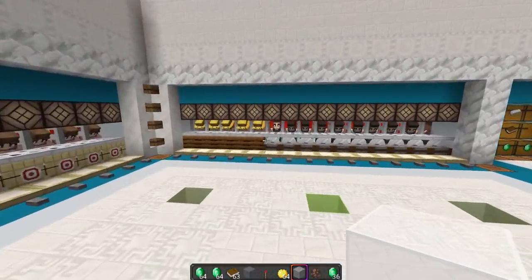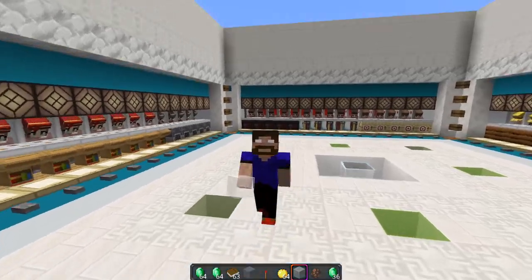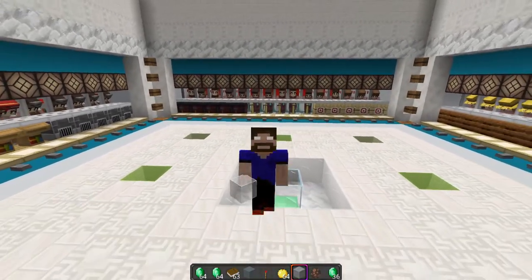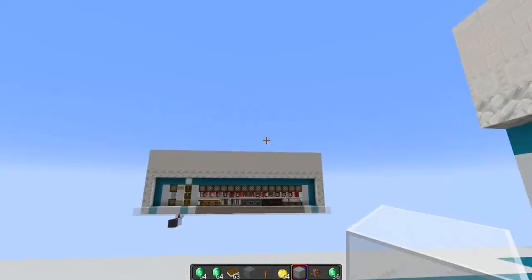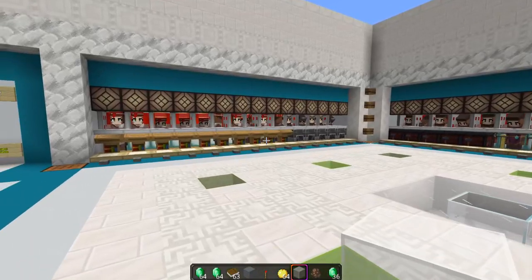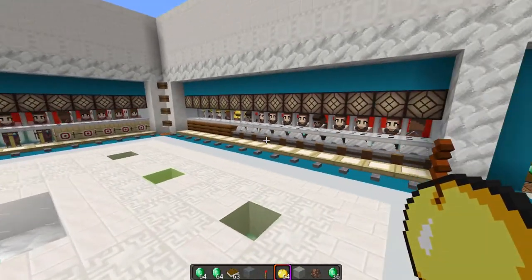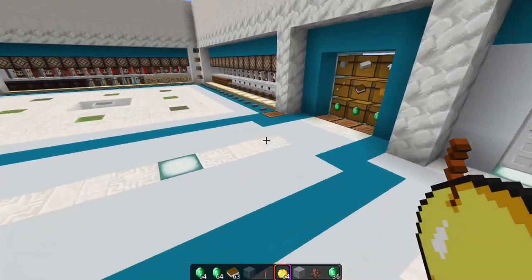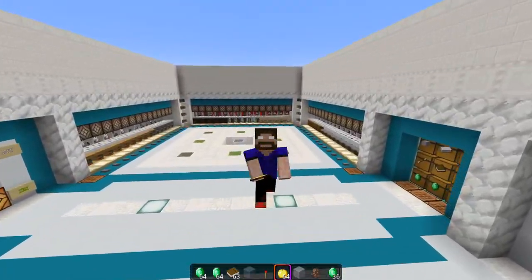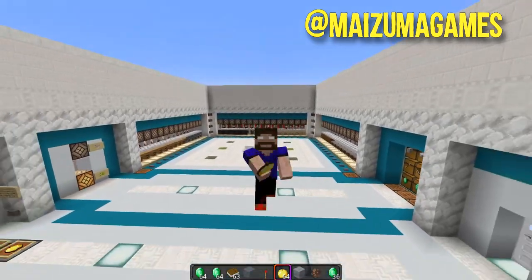I just want to provide this map download for you guys to try things out, and I would be very thankful if any of you came back with feedback, because my idea here is to improve the system as best we can so we as a community can finally have the best villager trading system of all time. I think we're getting there little by little. If you have any ideas, you can contact me on Twitter — there's a link in the video description — as well as join our Discord server. Thank you very much for watching; if you like this video leave a like, maybe subscribe to keep up to date with all of my inventions, and I hope to see you soon. Goodbye!